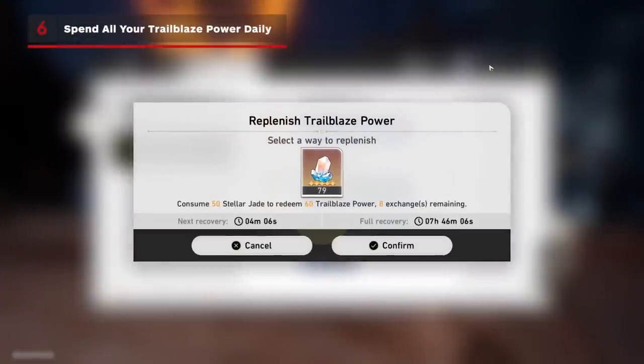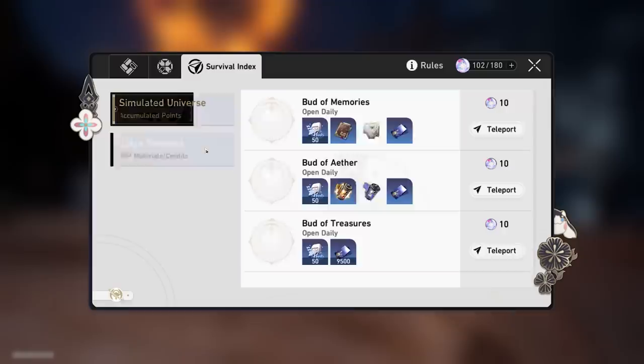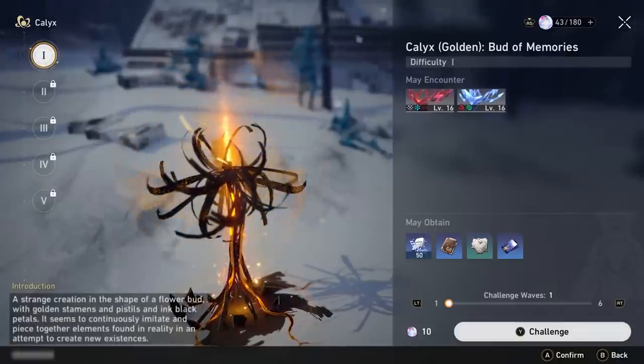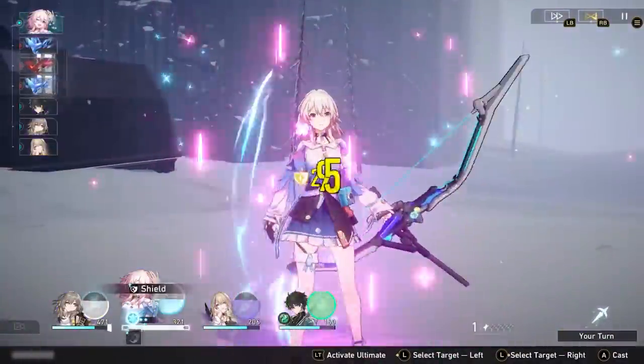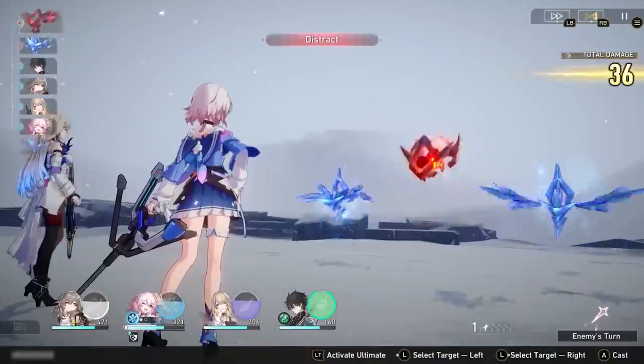One of the currencies that recharges every day is your Trailblaze Power, which you can spend to do optional battles to gain extra resources. You can teleport to these battles by using the Interastral Peace Guide — yes, that's the real name — or simply walk up to the calyxes from which they spawn. If you're looking for something to do to progress but don't feel like playing the story, this is a great option since your Trailblaze Power will refill anyway. Use it or lose it.